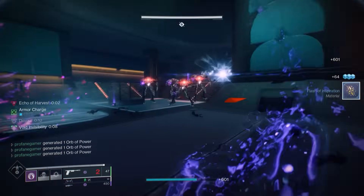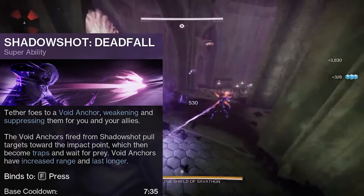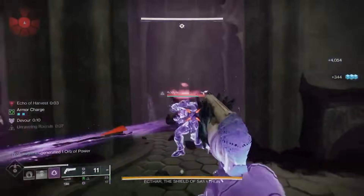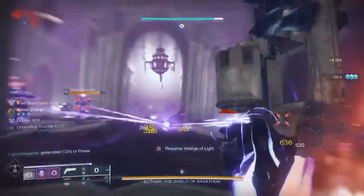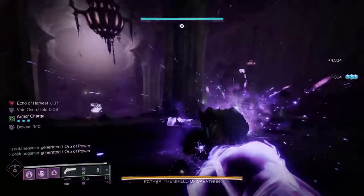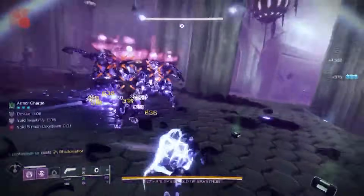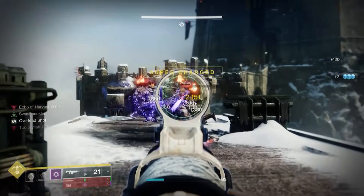The base cooldown of Deadfall Tether without the use of Orpheus Rigs is over 7 minutes. With High Intellect, you're looking at around 6 minutes, so having a Tether at the ready in a minute or less is going to give us a tremendous advantage when it comes to overall team support and crowd control. On paper, the amount of Super Energy gained from each Tether is supposed to be capped at 50%, but between the Orpheus Rigs and other modifications we've made to this build, you'll be gaining much more than 50% energy. What I find most appealing is that this build's success is not contingent on a seasonal artifact, so anyone can use it, even free-to-play players.